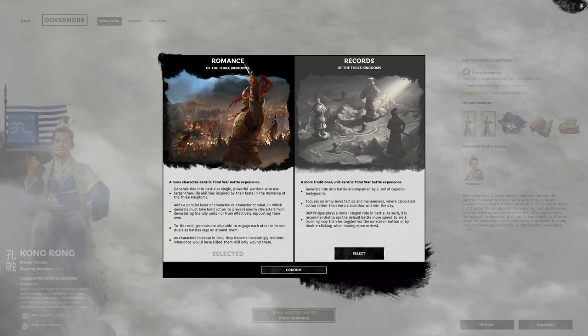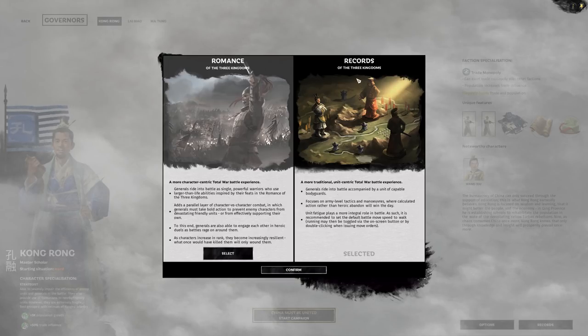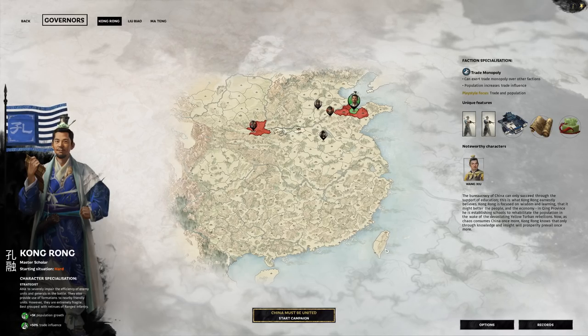We also have to choose between Romance and Records modes. Romance is more character-centric — heroes battle other generals directly during the fight while troops fight each other. Records is more realistic: your heroes have their own bodyguards and can fall in battle more easily, but it offers a more tactical approach to battles. I'm going for Records — it's even a bit harder but more tactical.